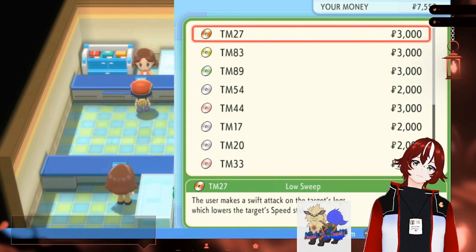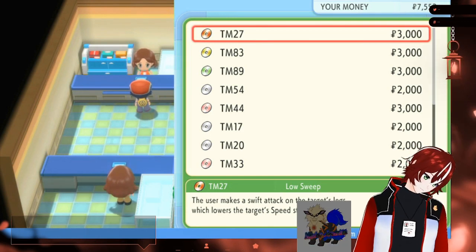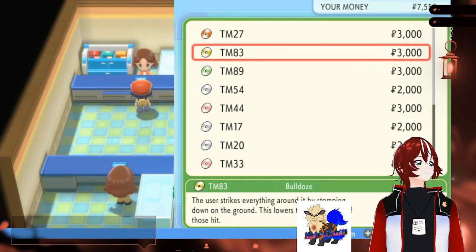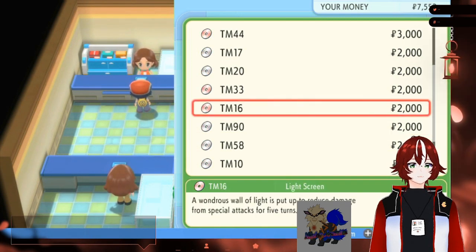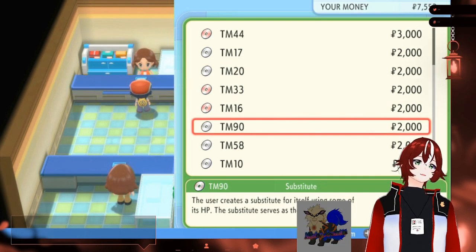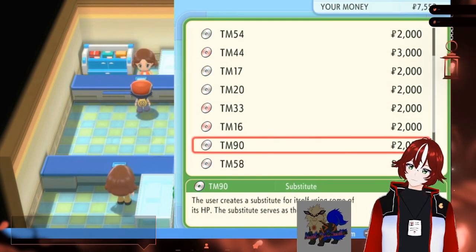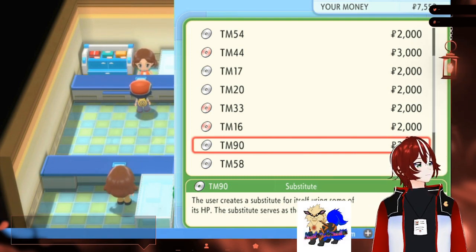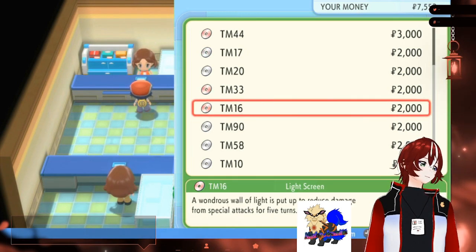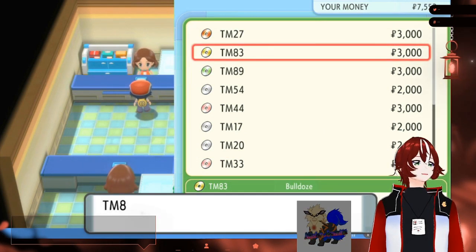Dang it. I thought Shellos could learn Bulldoze, but no. If you can evolve Shellos quickly, then you can buy that Bulldoze TM and give it a Ground move that looks stronger than Mud-Slap right away, instead of waiting until level 39 for Earth Power. I'll buy it — that way it's in my bag ready to go.